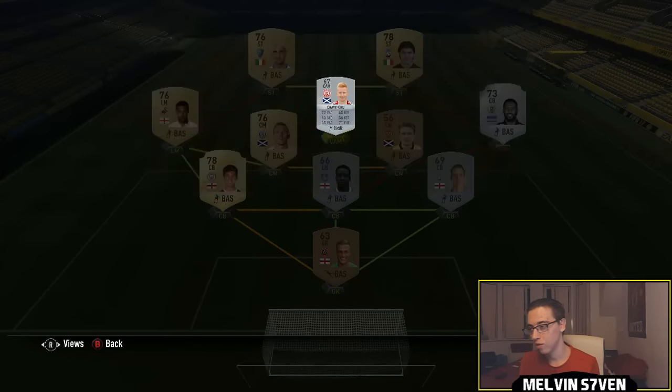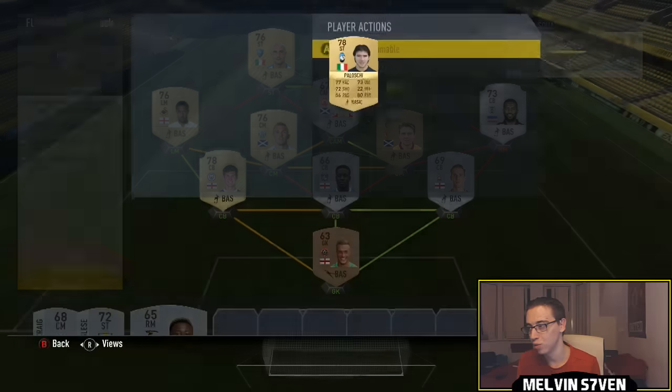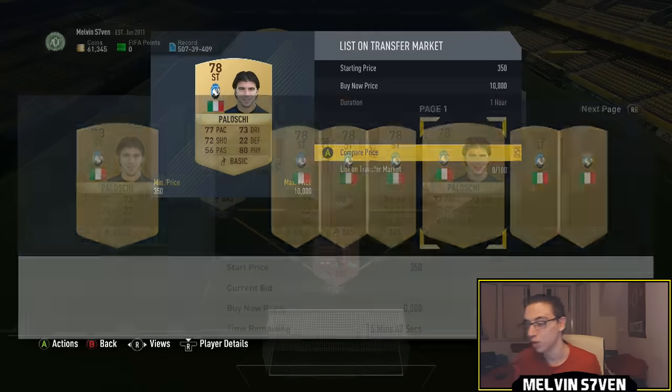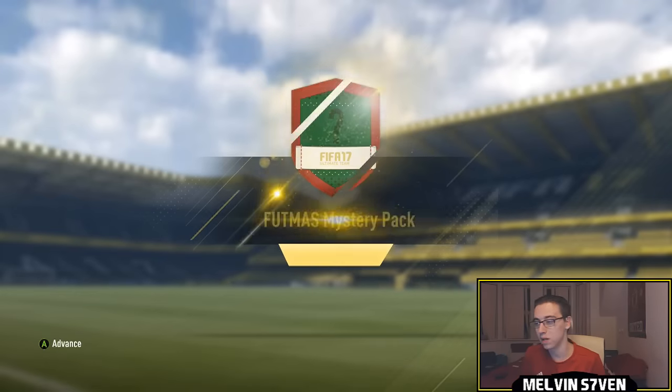And then these two Calcio A strikers you could get on a bid for 350 — no one was bidding there. Same as this guy, there's an abundance of them. It really doesn't matter what you do, it's a very easy squad. 4k is what I'm going to label it as, because that's generally what my squad that I've submitted costs. So we've got the mystery pack here.